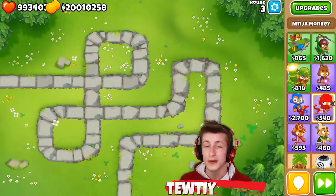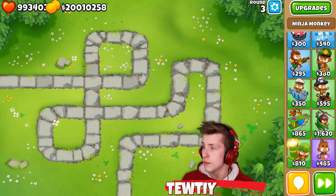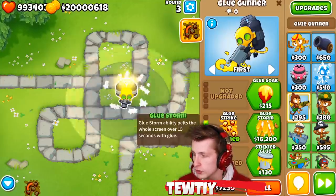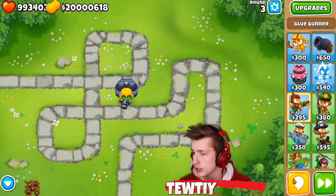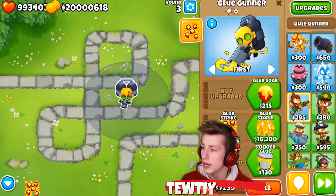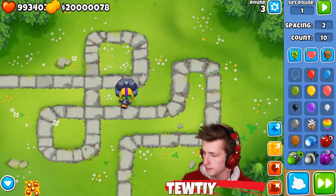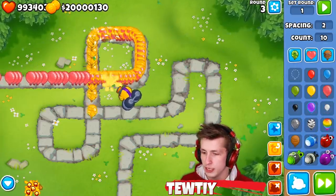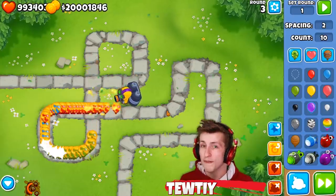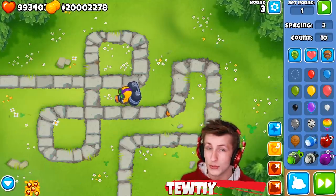Number 6: Glue Strike. Coming in right in front of the Balloon Saboteur is the Glue Strike, which is really awesome because it slows and globs all balloons on the screen. It only costs $3,000 and puts glue on all types of balloons. The reason I think this is better than Balloon Saboteur is because if you get Corrosive Glue on this upgrade, when you have a whole bunch of balloons spawn in — say you get rushed by a bunch of pinks — once you use this ability it's actually going to end up popping all the balloons while you slow them. For a pretty cheap price on top of that, I think it's a fantastic upgrade and that's why it's so high on the list.